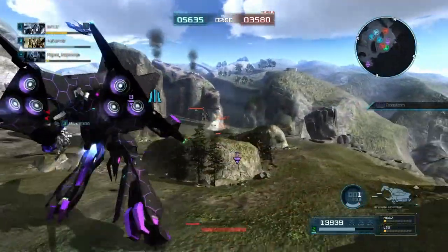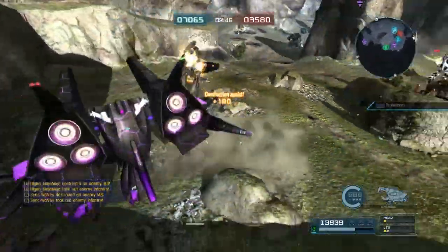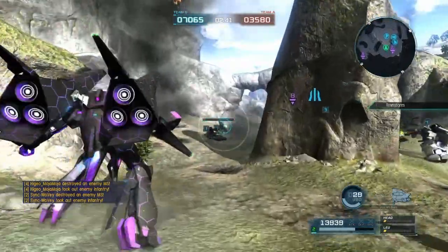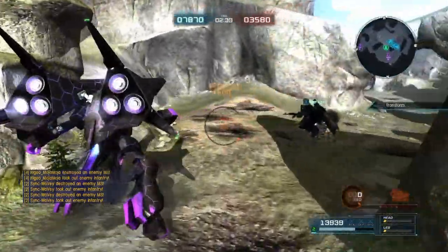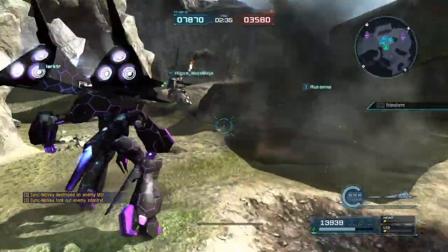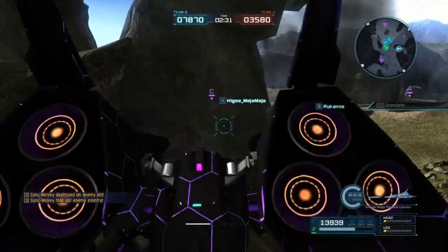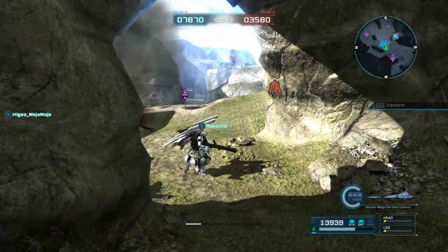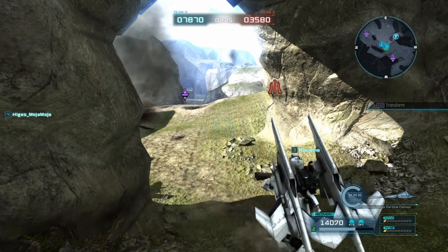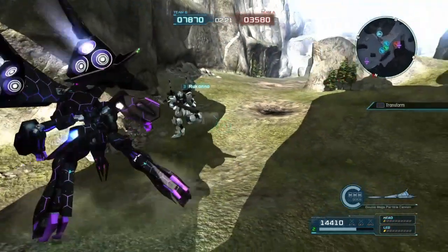In a way I feel like it should have maneuver armor, but at the same time it would be broken with the skills it already has. So maybe give it maneuver armor and take away explosive reactive armor and reduce the damage control to two? Even that — giving it maneuver armor would just make it insane, even reducing the damage control.